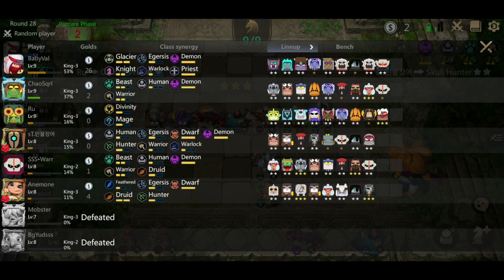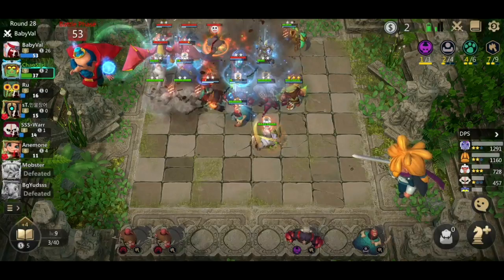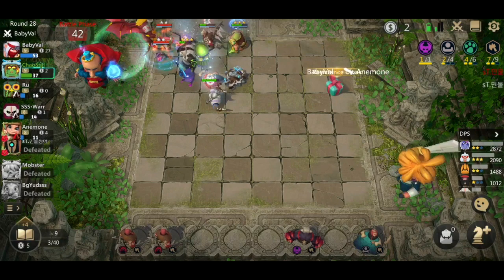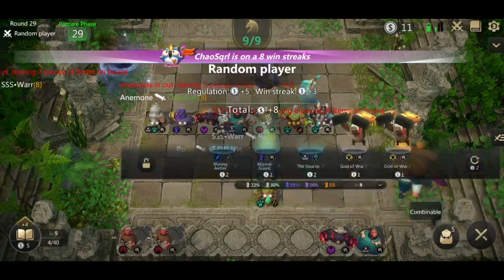Do I want the dark spirit? I already have six warriors so I have the space. The end comps are probably going to be Divinity and Glacier Knight. Dark spirit does help against Glacier Knight, but let's check — we're fighting them now and it looks like I'm fine. I think investing the gold to get doom and pirate captain to two star is a better use of my gold at this point.